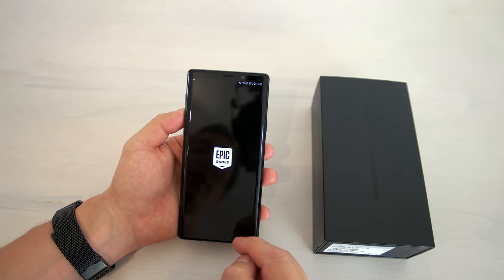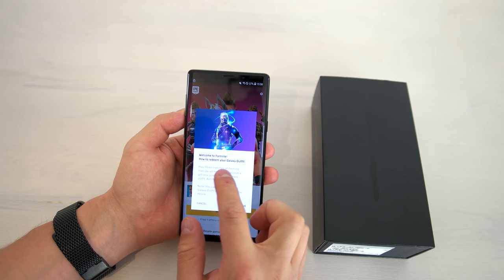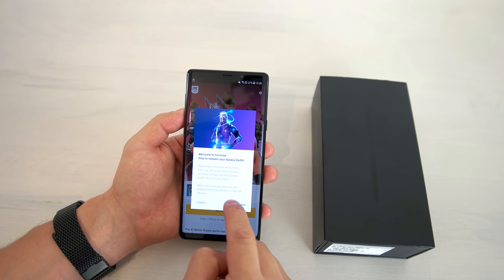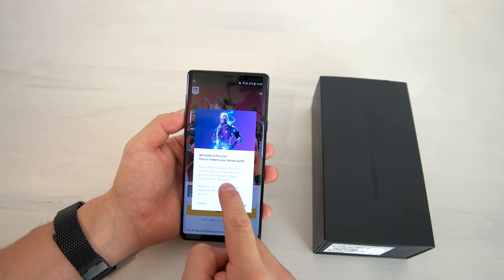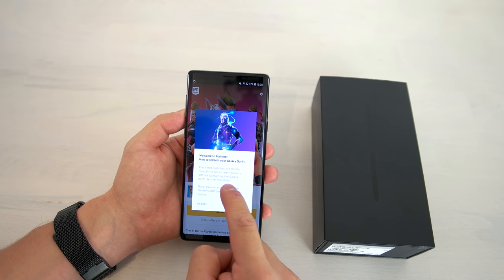Once the game is downloaded it'll show you a little dialogue. In the dialogue it's explained how to redeem the Galaxy outfit. It's quite easy — you have to play three matches of Fortnite on your Galaxy Note 9 or Galaxy Tab S4. Then you have to wait 24 to 48 hours, so one or two days, and then you will receive the Galaxy outfit, just as a regular gift in the game.